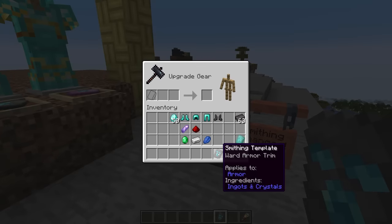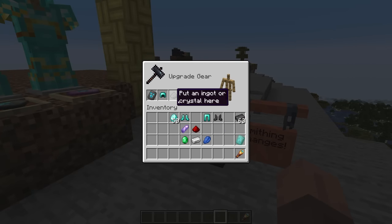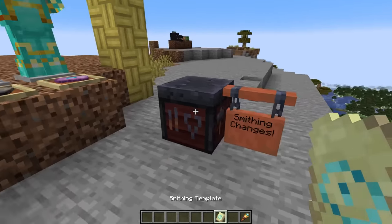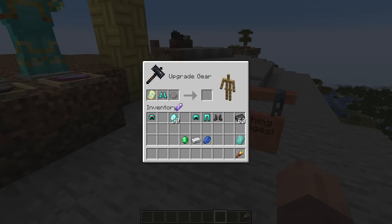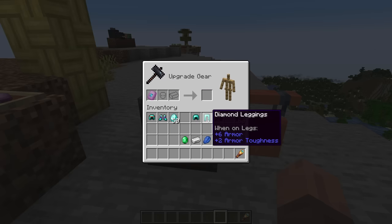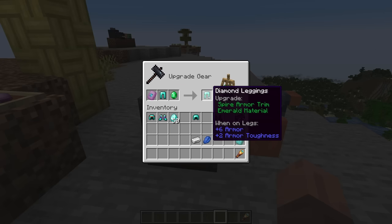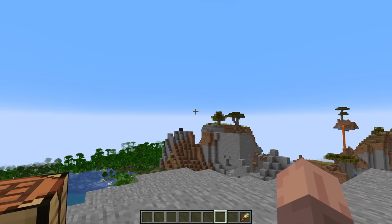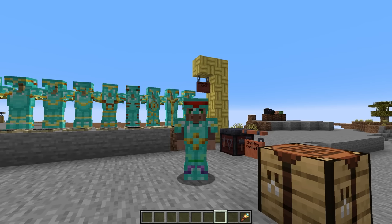So if we want to use one of these templates, we just come up to the smithing table and put in our items. We can do redstone for one piece, boots with amethyst for another, and legs with emeralds — completely changing the color of the armor. You can do a lot with this, mixing different templates and colors to get totally different looks.